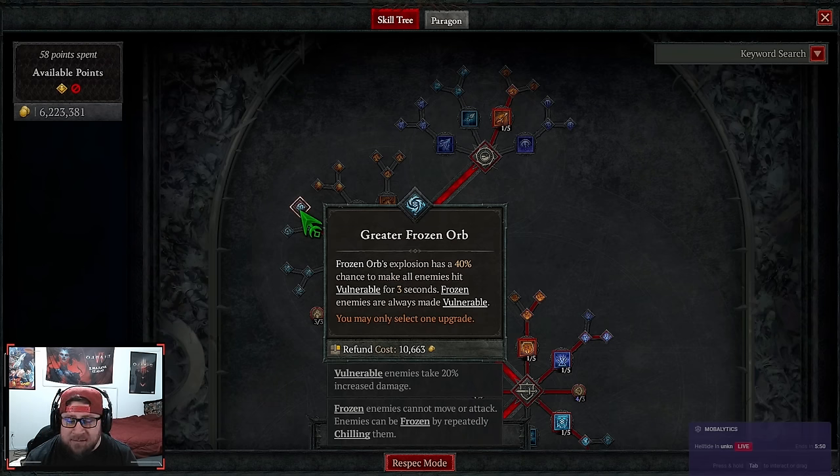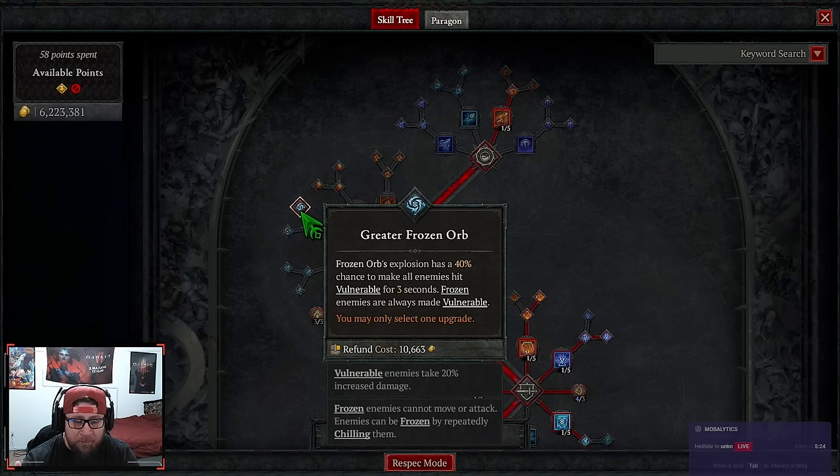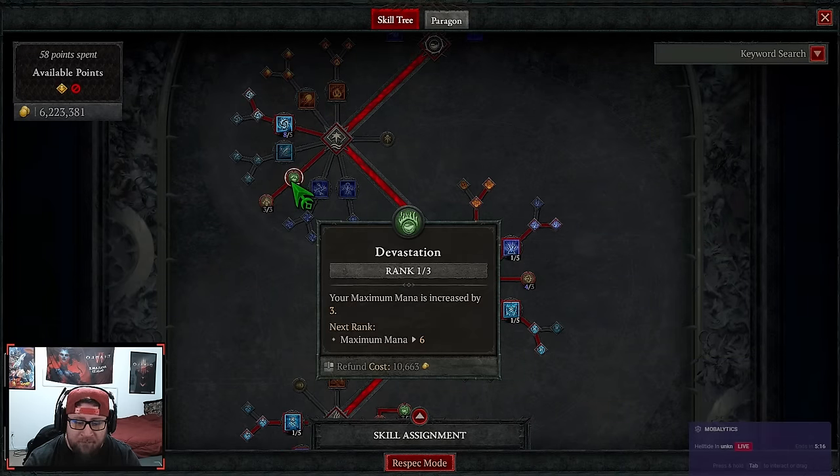When you first start using this skill, mana is always an issue until you solve it with affixes on your gear, Prodigies, Umbral, or stuff like that. Until then, if you have mana issues, just do Destructive Frozen Orb — its explosions will give you 5 mana when hitting a frozen enemy, which makes the flow of the build feel much better. But if you have mana under control, do Greater — this helps not only freeze enemies but also makes them vulnerable.